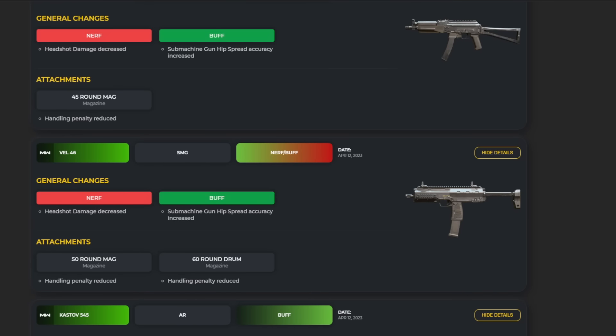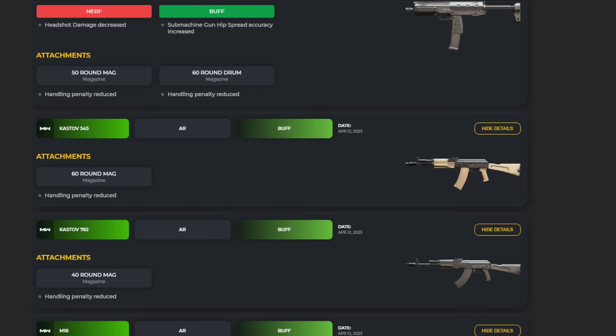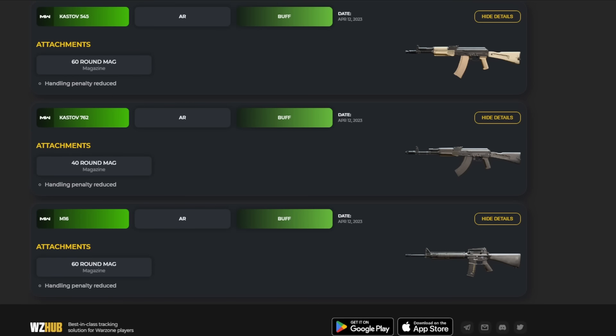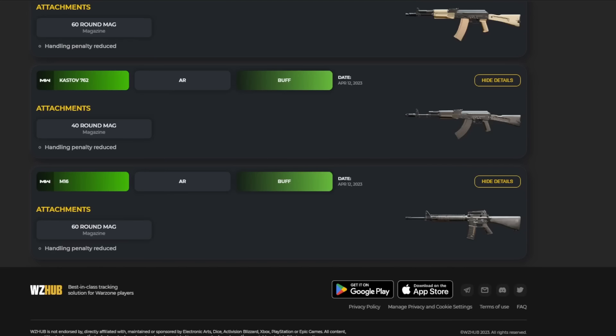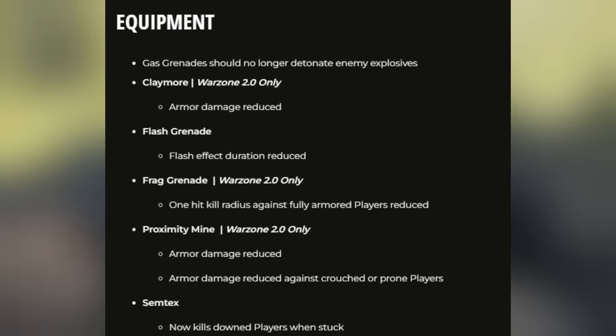The Vel 46 saw a nerf and a buff. The Kastov 545, Kastov 762, and M16 all received only attachment changes — handling penalties were reduced so you won't move any slower and will actually move a little bit faster, once again helping out with overall movement speed.